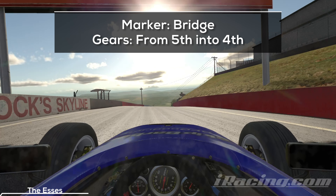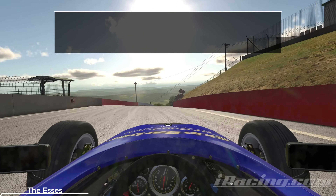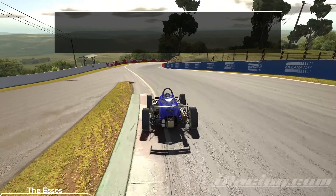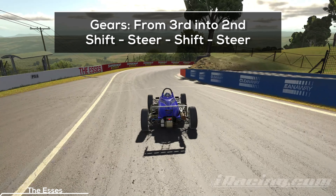So make sure your entry is clean, use the bridge as a marker, engage the brakes with roughly 10–20%, shift down and decelerate down the hill. Stay on the brakes and once the car points towards the next apex, you want to shift down again.